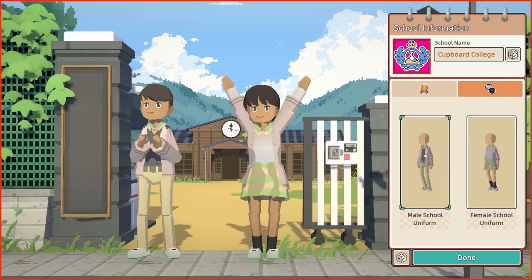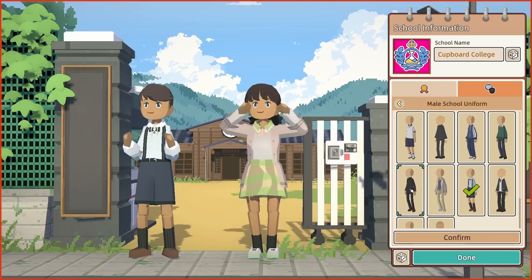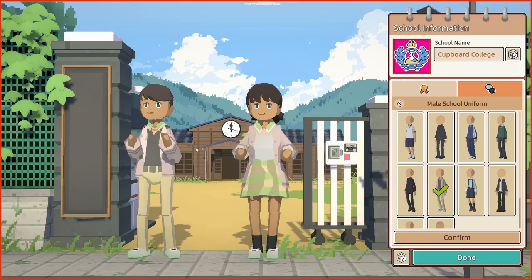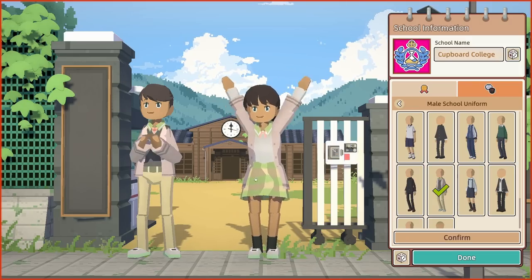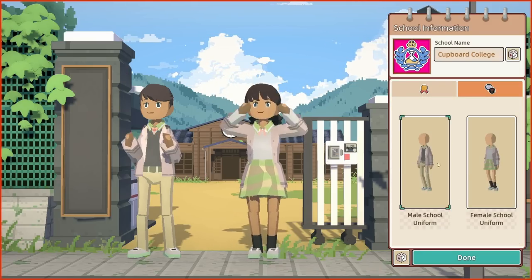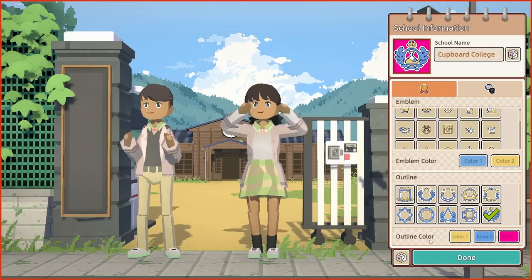Now in terms of the uniform, you can pick the type but you can't change the colours, which is a bit of a shame. I've gone for this kind of less formal style — I mean there are quite formal ones with a tie and a jumper, but I picked one that's a little bit more laid back and relaxed. I'd love it to not have the green — I'd love it to be proper corporate blues and yellows. Maybe at some point we can unlock something to change the colours. Same style for the female uniform too. So we're ready — we can now open the doors to Cupboard College.